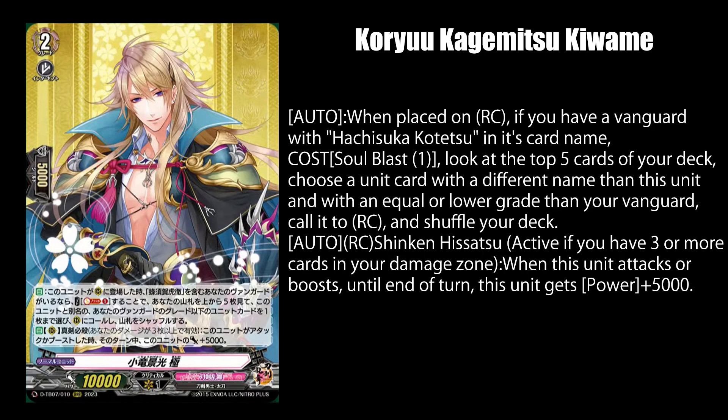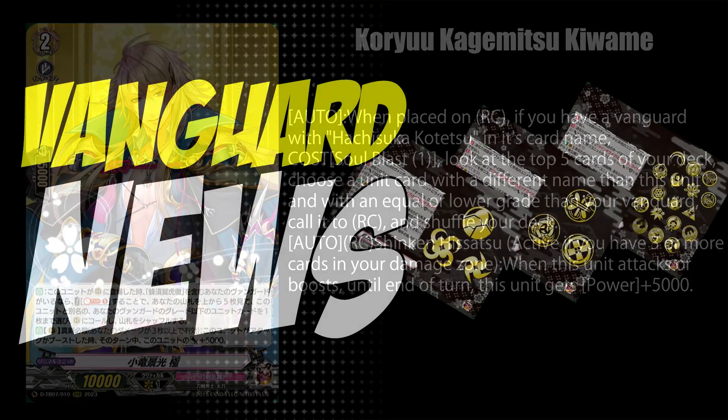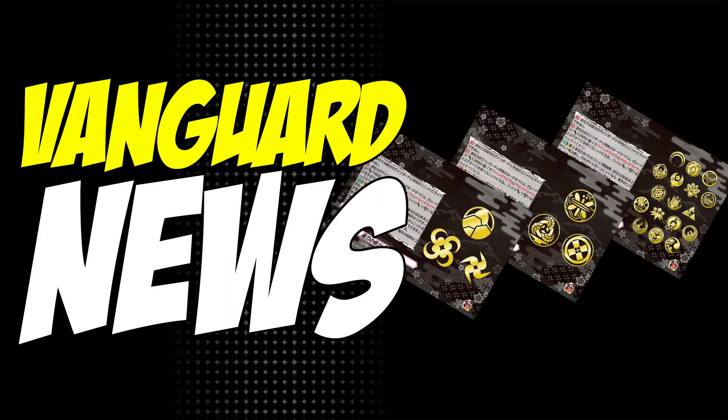Finally, Koryukagewami, when placed on rear guard, lets you pay 1 soul blast if you have a Hachisuka Katetsu Vanguard, to call up to 1 unit card with a different name than this card and with an equal or lower grade than your Vanguard from the top 5 cards of your deck. And while on rear guard, while you're at 3 or more damage, he gets 5k power when he attacks or boosts. This is probably the first time I've seen a call ability that has 2 kinds of conditions — they're really trying for this to not get abused. And that concludes this Vanguard news video, be sure to subscribe and let me know in the comments how Tauken Ranbu has made you sick and tired of re-standing cards.